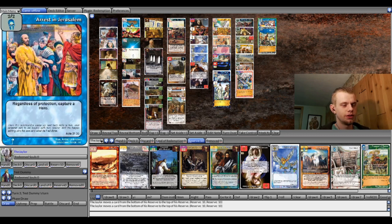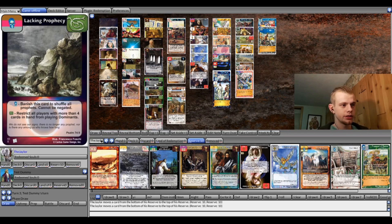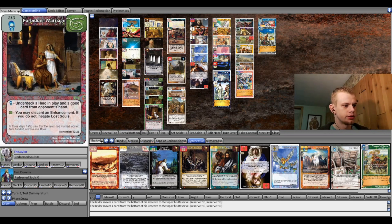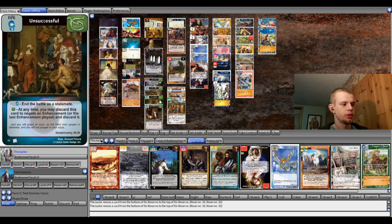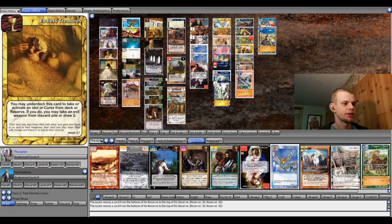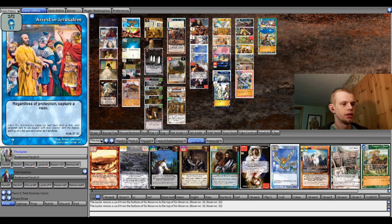I only have two evil enhancements in the deck, but I am running four Grey Curses. Lacking Prophecy is a pretty good battle winner. Unsuccessful is obviously a really good battle winner — the battle is a stalemate so it cannot be interrupted. Forbidden Marriage is decent — I thought it would be kind of cool to use on Naaman, just because you can take out the hero in battle and a good card from their hand. And then Birthing Pains — I mean, that was just another Grey Curse, let's try it out. And then obviously Endless Treasures is here to get some more value from the curses.